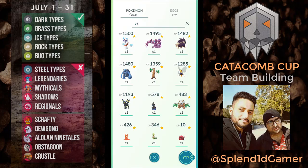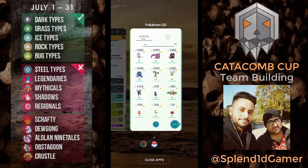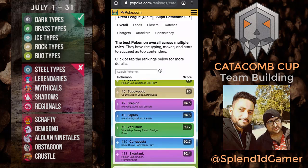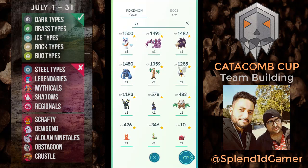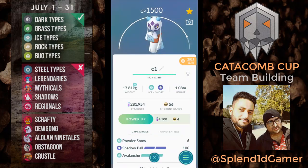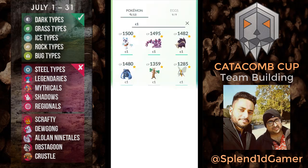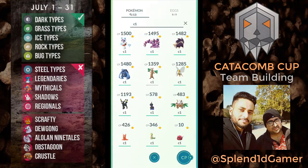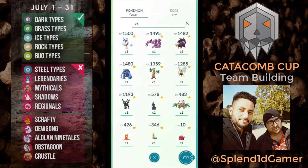Hey guys, what's up, Splendid Gaming here. Catacombs Cup has been announced. I was looking at all the possible Pokémon that I have, using the PVP Poké rankings and looking at the top Pokémon. Two Pokémon I used recently in the Sorcerer's Cup — Frostlass and Skunktank — are eligible, as well as Beedrill, which was recently available after getting Drill Run from Community Day.